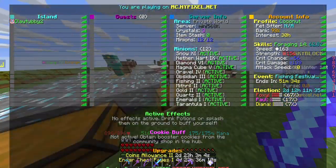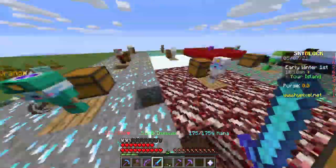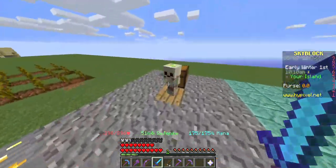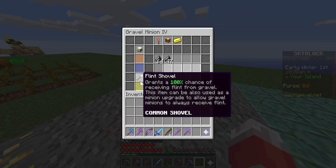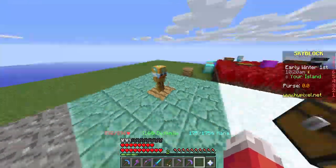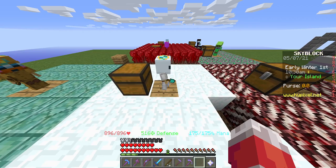It's not really meta, but you can see I have another quartz, diamond, and gold minion. I also have a gravel minion with a flint shovel — that's actually really good. This guy just got a snow minion which is overpowered, but I don't have the right compactor.